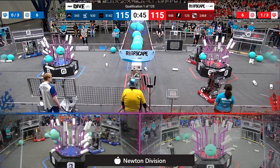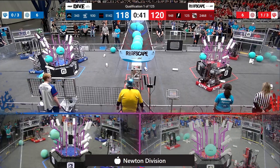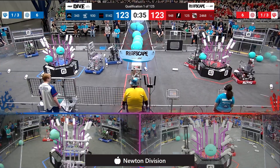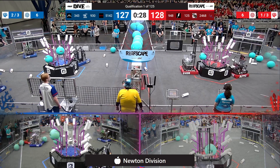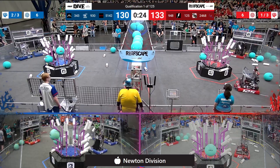On the blue alliance side we've got some defense going on — 948 NRG is trying to slow down the blue alliance. Blue lines right now is very close, 118 to 120. They're about to go ahead but they're going to tie it up here at 123. Neutrons picking up off the ground — let's see if they can score in level one. Oh, and that's going to drop. Maybe they can pick up another one and get that scored in level one.